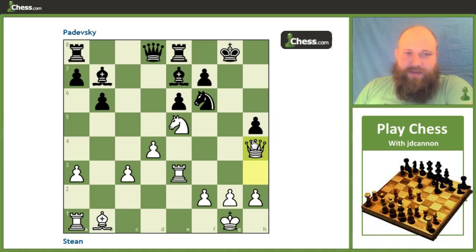So after rook e3, h5 is a pretty sad necessity — it was really tough to deal with the mate threat he was going to have with rook to g3. After h5, it gives him access to the g4 square with the knight and also prevents the queen from coming to h6 so quickly. This is what white played — he played h4. But this is actually quite a mistake; it's going to force him to go in for a perpetual.